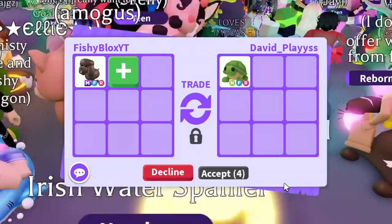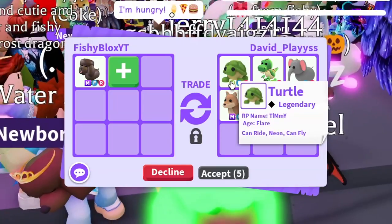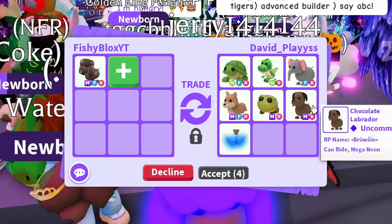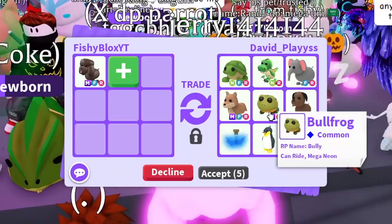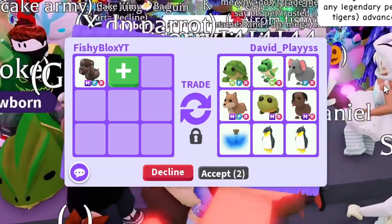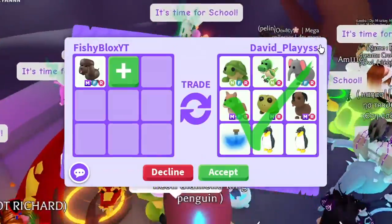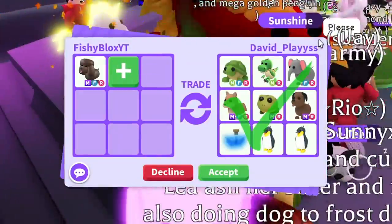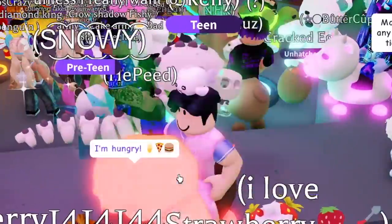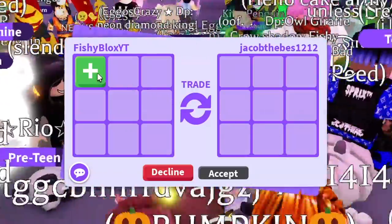Yo, David with a really cool trade! We got the Mega Dingo, Neon Fly-Ride Turtle, Neon Ride T-Rex, Fly-Ride Elephant, Mega Chocolate Labrador, Mega Bullfrog, Fly Potion, and two King Penguins — not bad at all! I'm gonna say this is really good, let me think about it. They hit accept but I've had so many crazy offers, I don't know what to take.